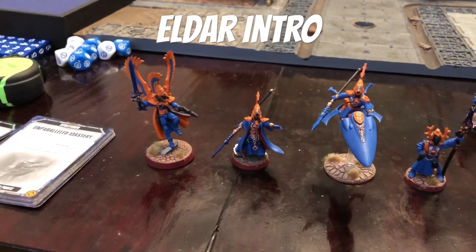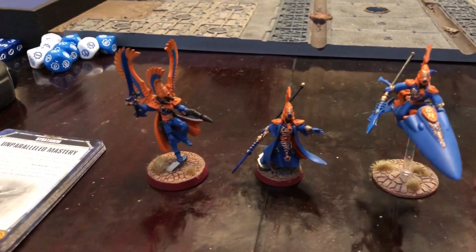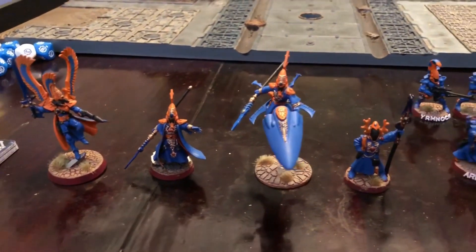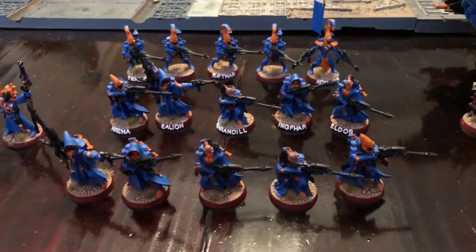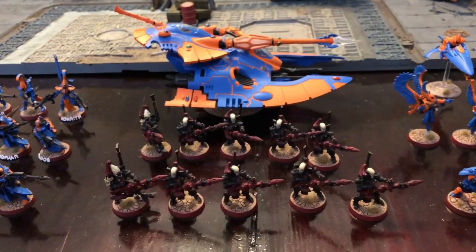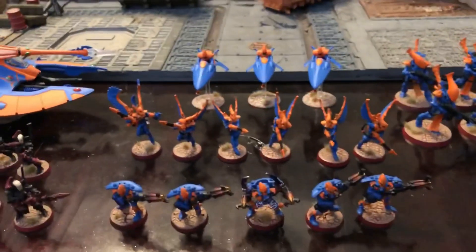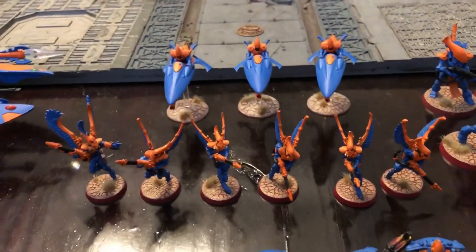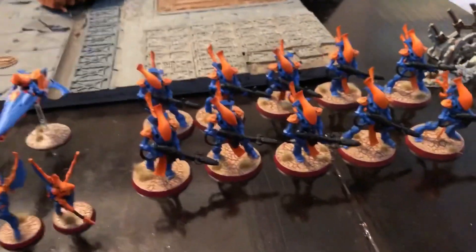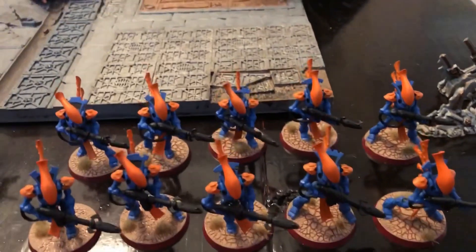Let's look at the Eldar army for this breach of quarantine. We have our warlord, the Autark with Swooping Hawk wings. Then we have a Farseer with a singing spear, a Farseer Skyrunner with a singing spear, and a Warlock with a singing spear. Then we have three units of troops to fill out the brigade: two units of Rangers and a unit of Dire Avengers. Then we have the spearhead with two units of Dark Reapers and the Fire Prism. And then the Outrider detachment: Warp Spiders, Swooping Hawks, and Wind Riders. My favorite models ever are probably the Wraith Guard.